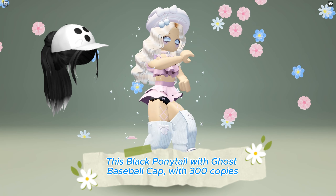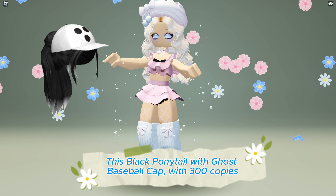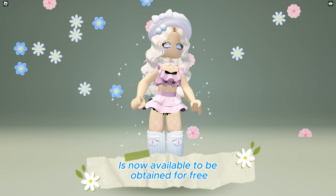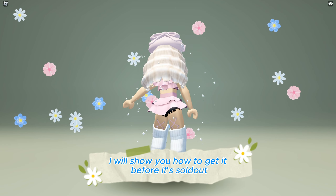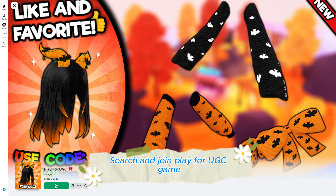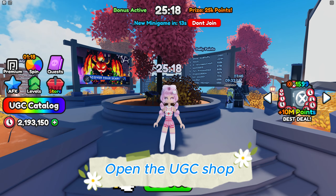This black ponytail with ghost baseball cap with 300 copies is now available to be obtained for free. I will show you how to get it before it's sold out. Search and join the Play for UGC game and open the UGC shop.